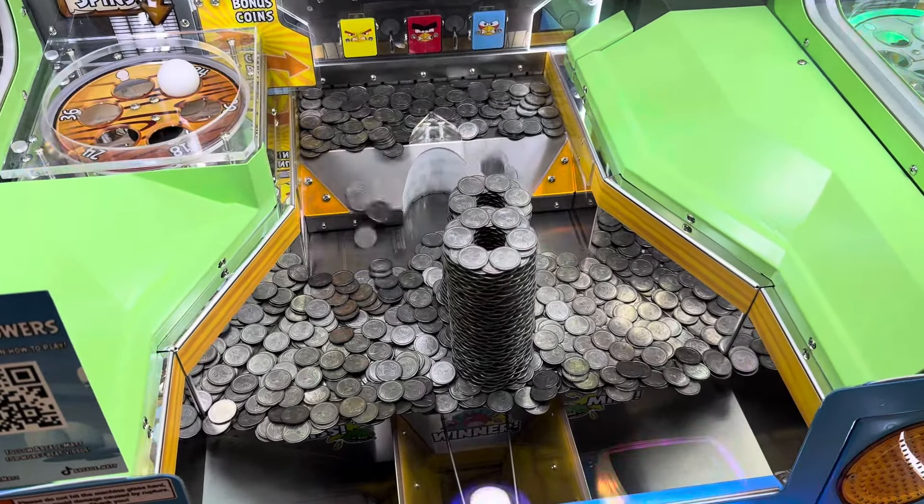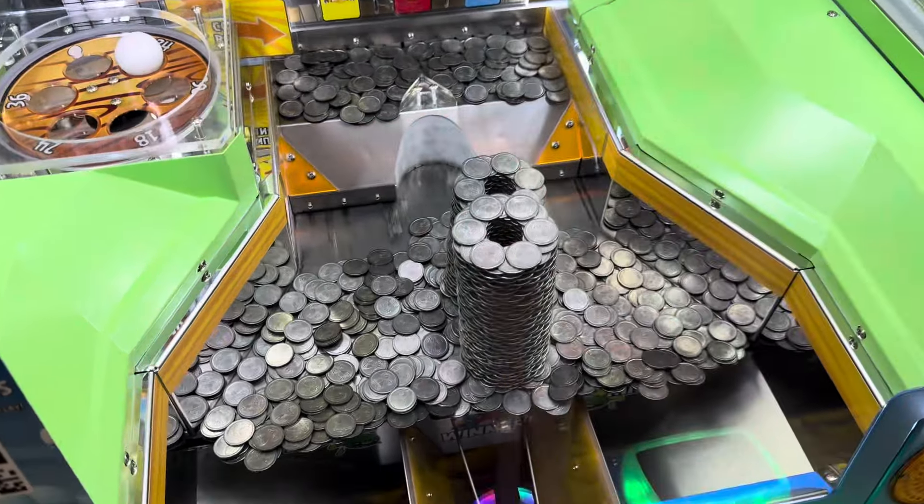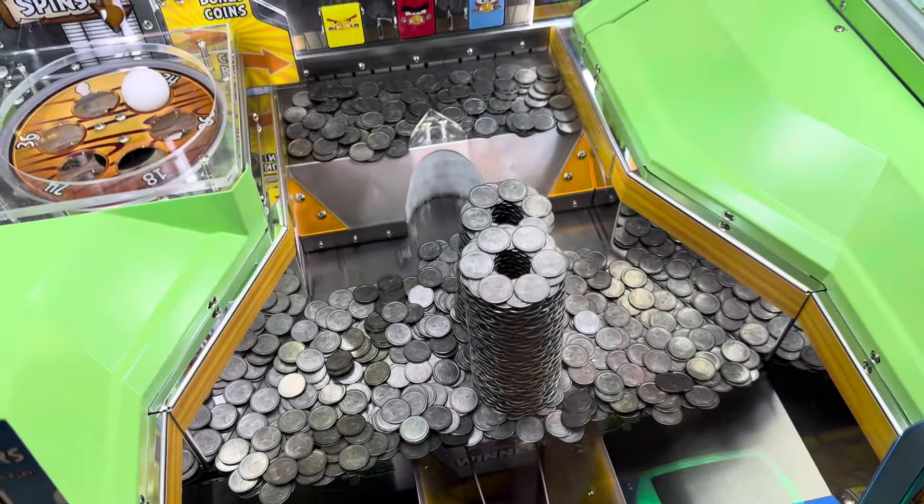If it goes to the left or right of that middle it does not count as a win. There's eight more right there. What you need is coins — see all that on the sides? That does not count for any tickets unfortunately. It'd be nice if it was like maybe a reduced amount of tickets for the sides, like hey you get two tickets per coin in the middle but one ticket per coin on the sides. That might entice people to play some more. What you really ideally want is a bunch of coins to go back into this middle area to push that out.